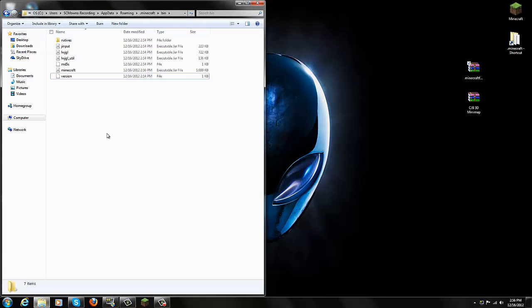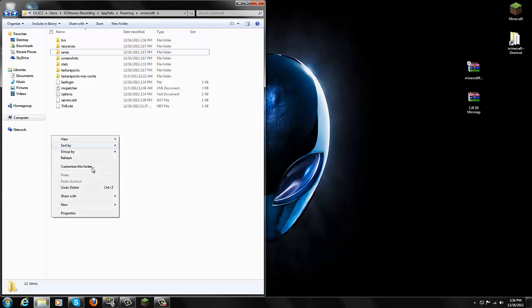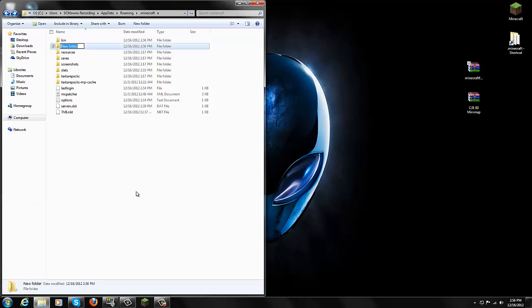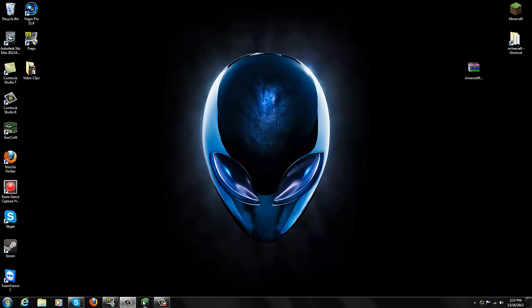Once you're done, go back to your .minecraft folder where you can see Bin, Resources, Saves, and everything else. You're going to need a Mods folder — create a new folder called Mods: right-click, New, New Folder, type M-O-D-S, and press Enter. Go into your newly created Mods folder, and simply drag CJB's 3D Minimap mod straight into it. That's basically it — the mod is now installed.